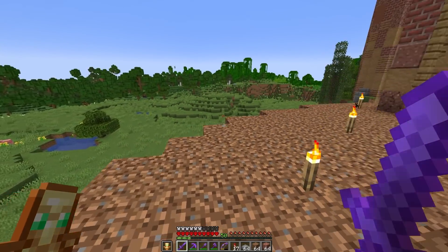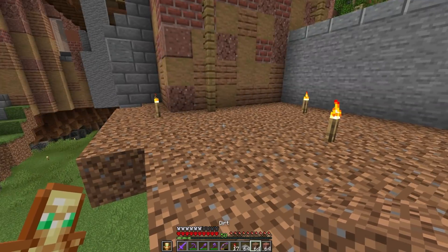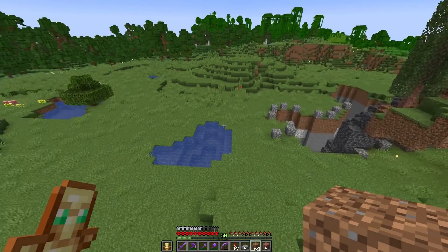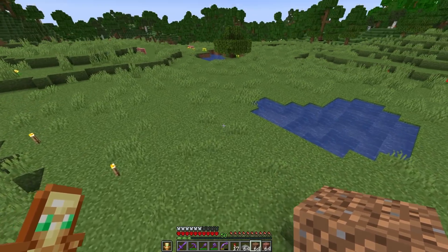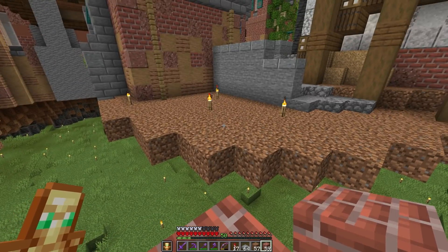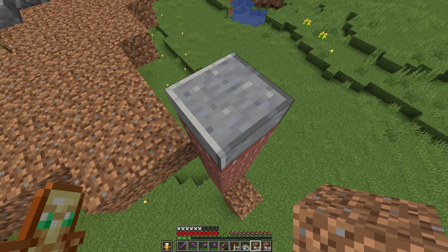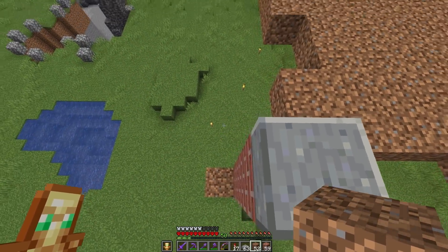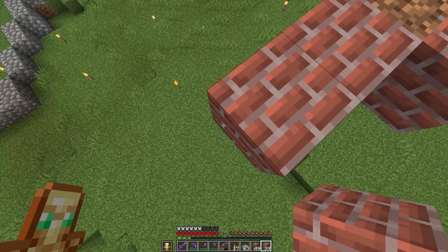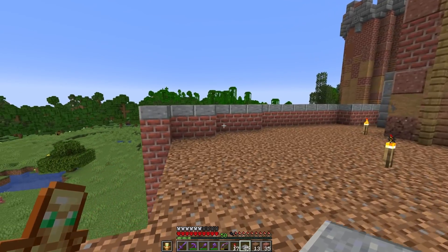Moving on to the next project - I wanted to step outside and work on our little garden area. We are quite a few blocks above where the landscaping cliffs are, so I want to extend this area out a bit further. To make things more grand I want to put a slight retaining wall going around the entire thing - a bunch of bricks and then some polished andesite slabs right on top. Getting the base curve down so it's not a boring flat wall, making it up as I go.